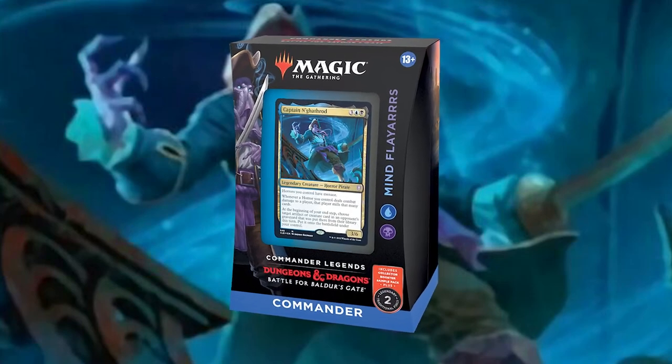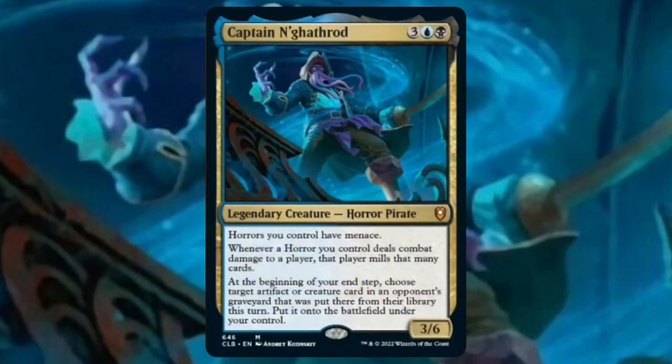Let's talk about the potential upgrades for the Mind Flayers deck, starting with our commander, Captain Nathrod. Horrors you control have Menace. Whenever a horror you control deals combat damage to a player, that player mills that many cards. And at the beginning of your end step, choose target artifact or creature in an opponent's graveyard that was put there from their library this turn — put it onto the battlefield under your control.